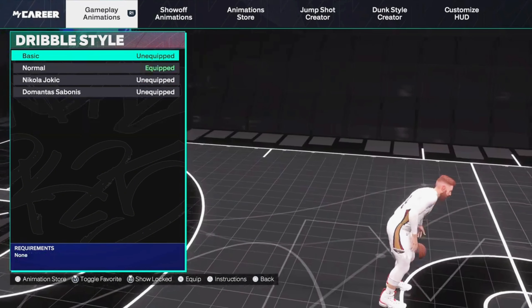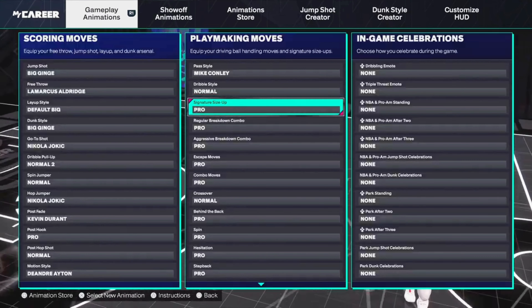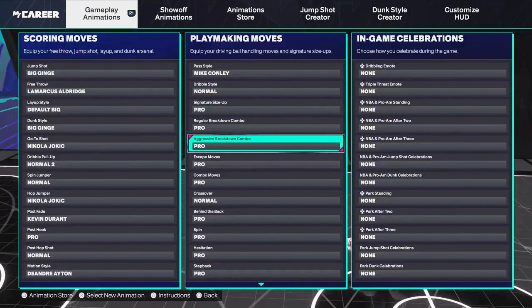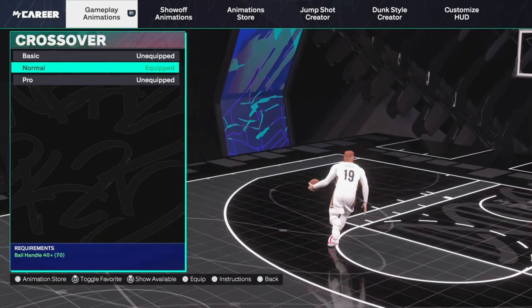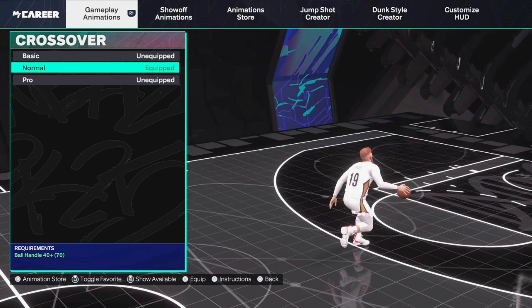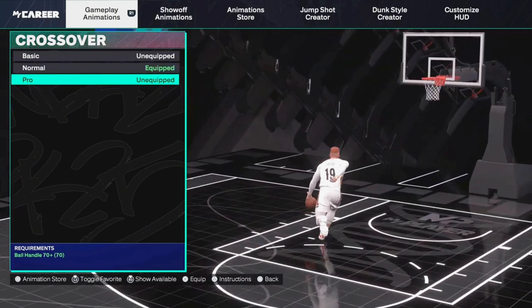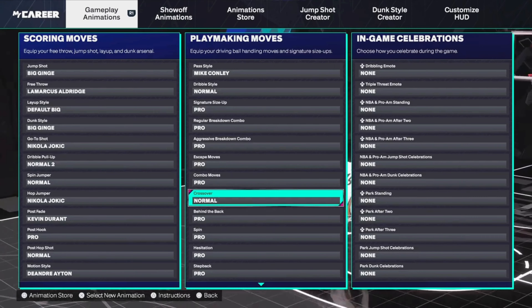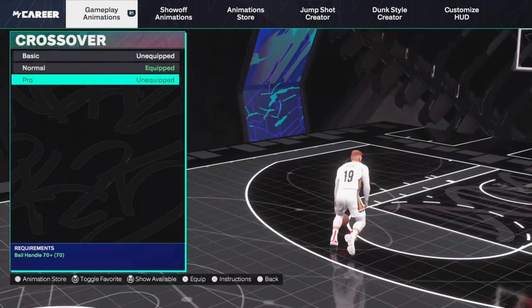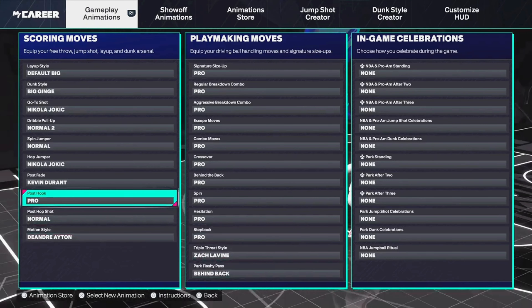Normal dribble style is what I'm using. Obviously if you can get something like Jokic, I still don't think it's as good, so definitely go with normal unless you have a 65 or John — or actually 60 for Zion is what it requires, and Zion is better. Crossover is normal or pro — normal is a little bit easier to control but pro is faster with the twitch. You just have to know how to do the angle right.